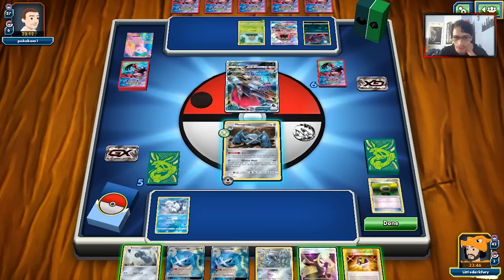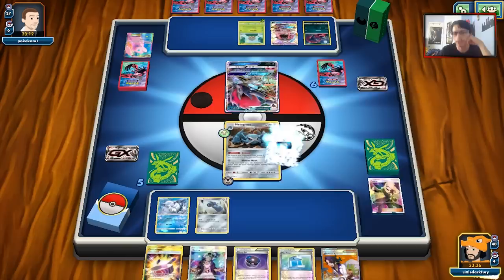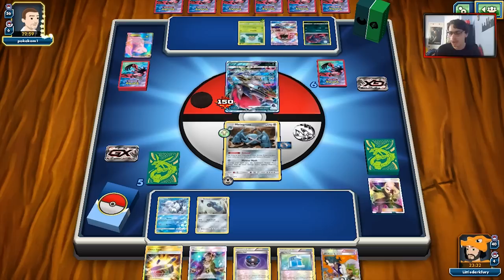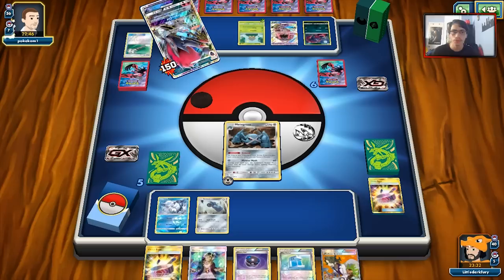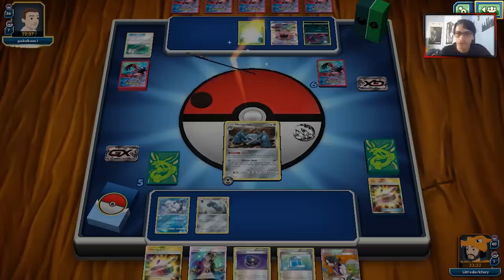It looks like there's Oricorio — he'll be stranded in the active. We'll just Cynthia this turn since there's nothing urgent to Steven's Resolve for. Next turn we can Steven's Resolve and get a bunch of Beldams down. We put the Choice Band on and Meteor Mash for 150 damage. We're two-shotting this Zoroark now, which is pretty nice. My opponent can easily reset the Meteor Mash with something like Guzma, but if they can't, this Zoroark goes down next turn.